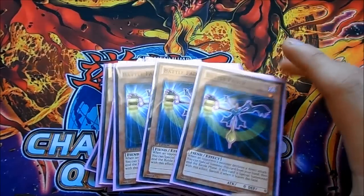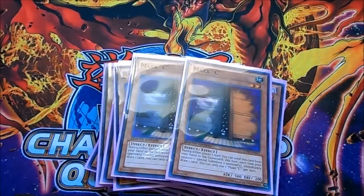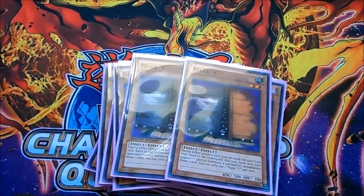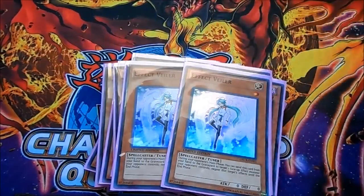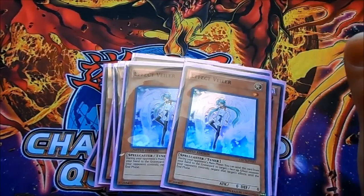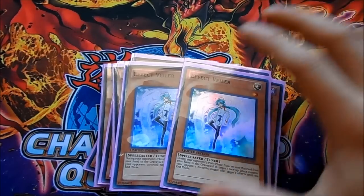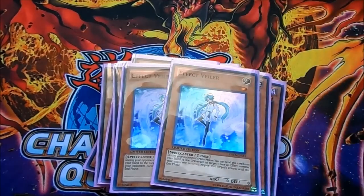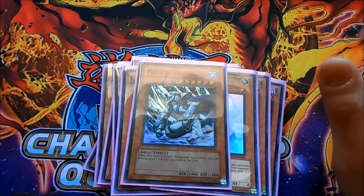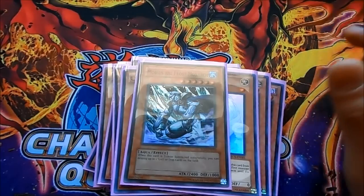Double Maxi because Evilswarm Rulers and Mermails are still going to be big. Two Ethic Valor to get negation going, since we run no traps — Ethic Valor is a really good negation card, especially once you have board control. One Mobius just to get rid of backrow, bait out anything chainable like Lances or anything that threatens you.